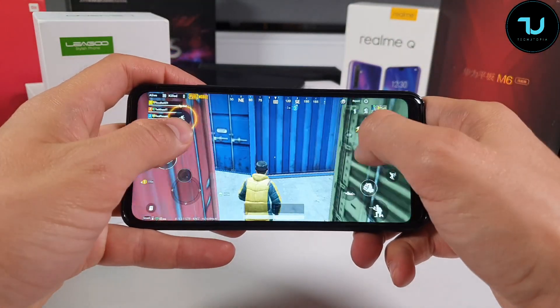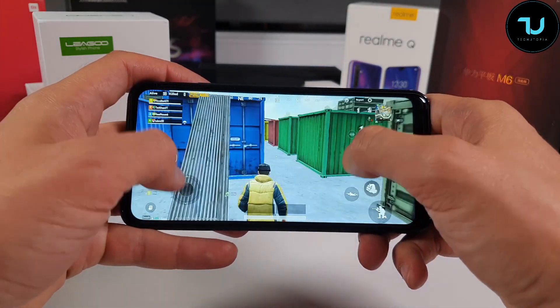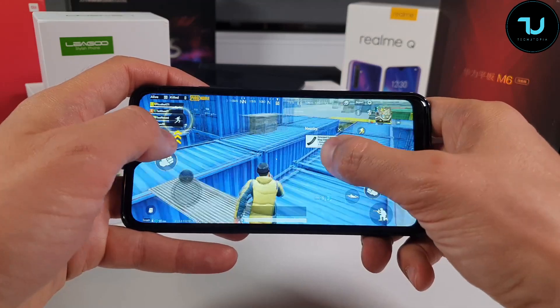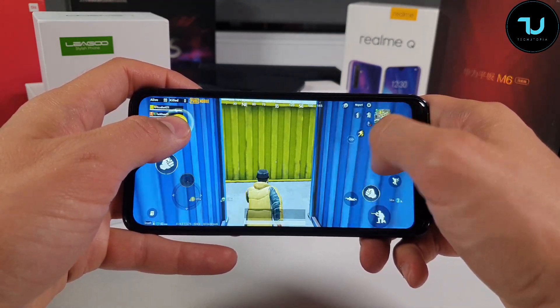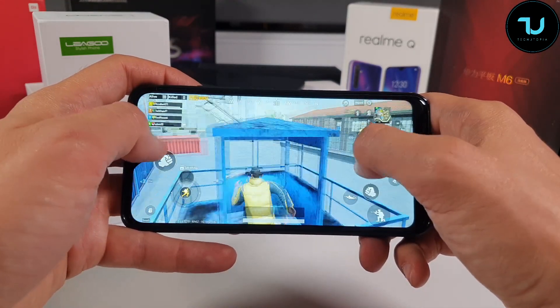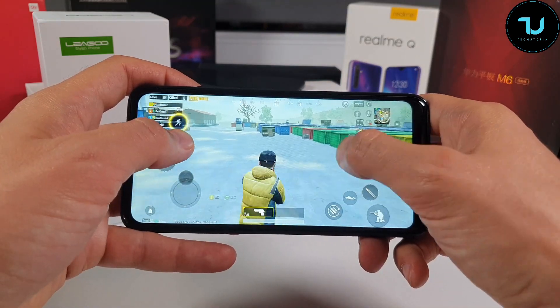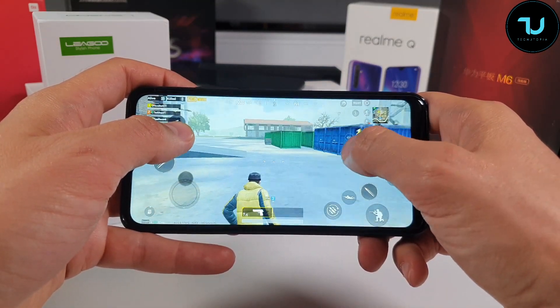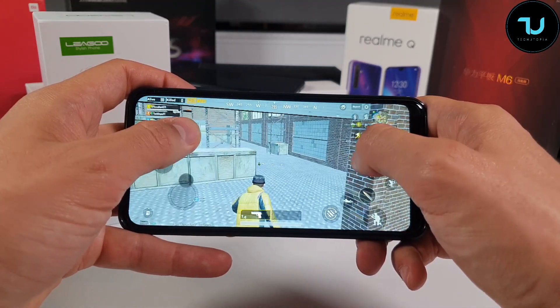And for the end, PUBG gameplay with the GFX tool, ninjas. This is on 948 resolution with shadows disabled. If you love PUBG and want to play it on your smartphone, better go with the Redmi 8A. Pay $5 more and buy the Redmi 8A, or pay $15 more and get the 64GB version.